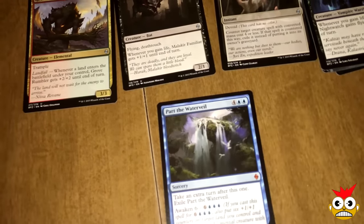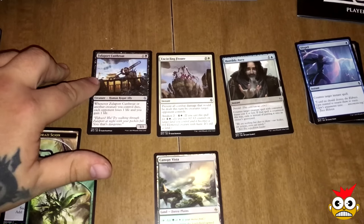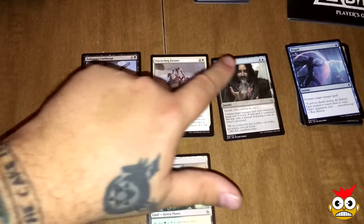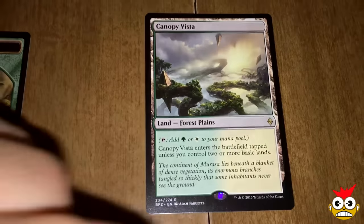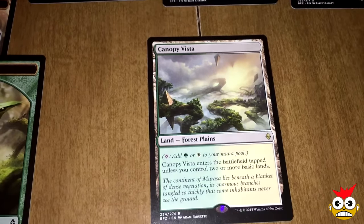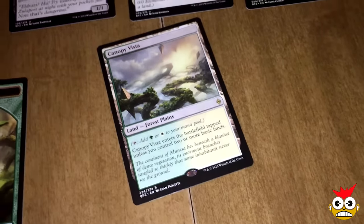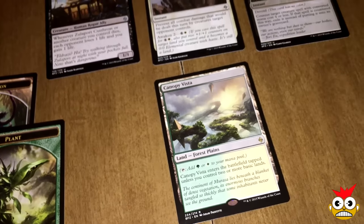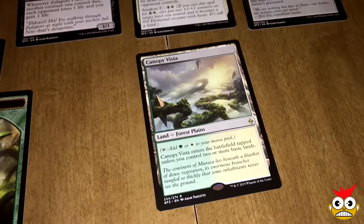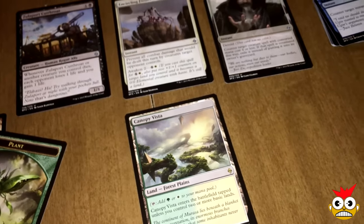All right guys, for our next pack, our uncommons are Zulaport Cutthroat, Circling Miasma, another Horribly Awry, and our rare is what I call the tango lands because it takes two — the Canopy Vista, as we call it over at the shop at Goblin Traders. These are actually really nice; I like them. Now there's a chance you can pull an expedition land — that's the full art fetches and shocklands — so hopefully we pull one. Let's move on.